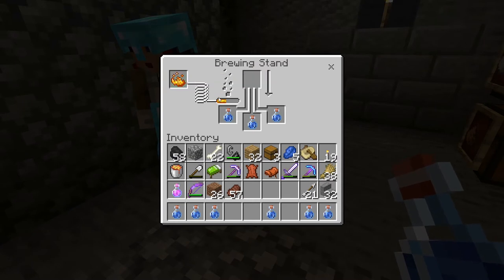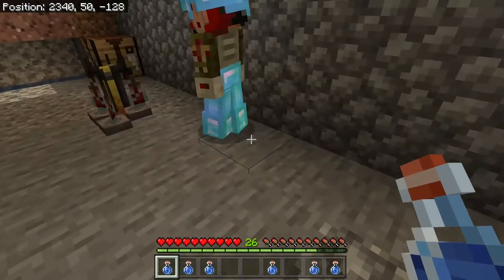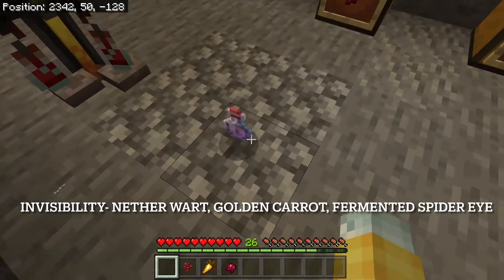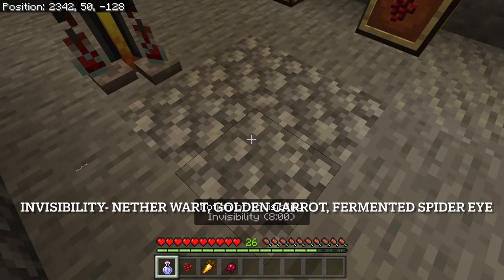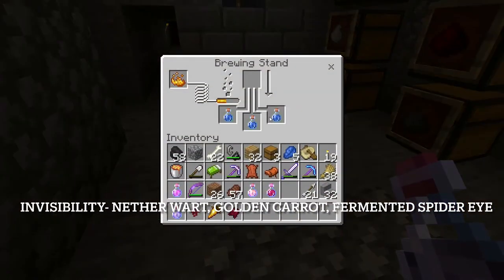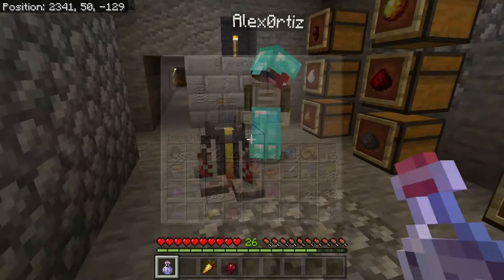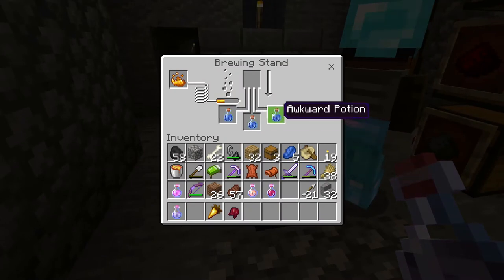The first step is to put your bottles of water inside the brewing stand. You also have to have blaze powder — again from the Nether fortress, get those blazes, get their blaze rods, and turn them into blaze powder. That's going to be your fuel source for the brewing stand. Once you have your water bottles and blaze powder, you can start brewing.